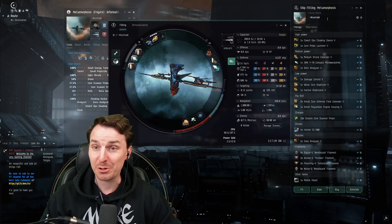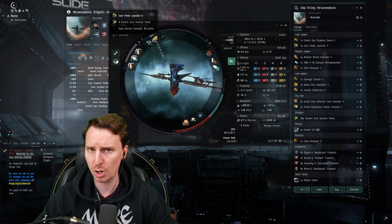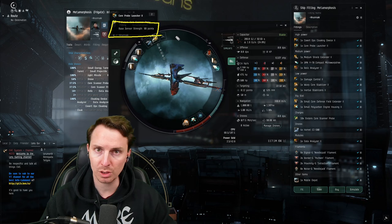The highs are pretty self-explanatory. You've got the covert ops cloaking device, moving you safely from A to B. Bring the best probe launcher you can within reason — we're using the tech 2 version, not the faction one, to save on cost. We are using the faction ammo, that's it. Now we are going to get 99 points of sensor strength with just this fit — no implants, nothing. So if yours is a little bit lower, update your scanning skills.